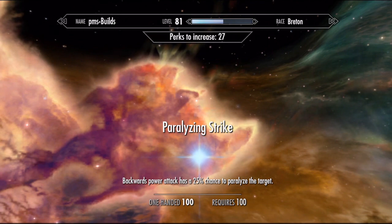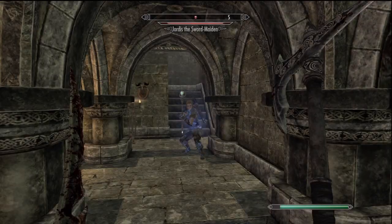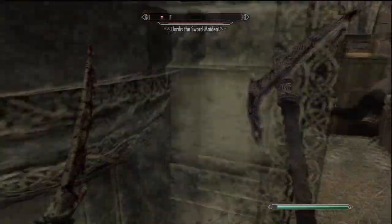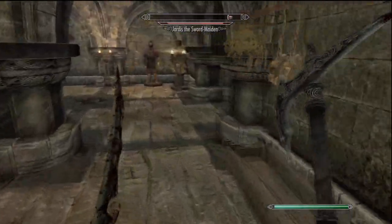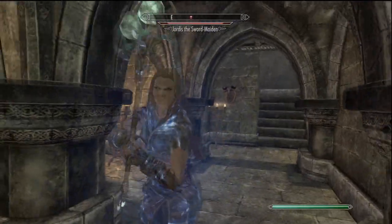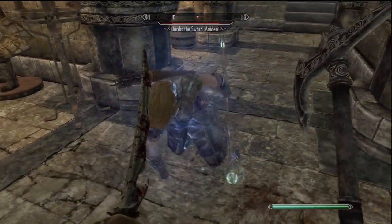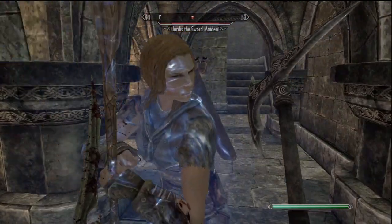Backward power attacks are equally annoying to try to execute with any consistency. They work great to deflect incoming attacks, but in most cases they're not practical. In the few cases you can find an enemy running straight into you, Paralyzing Strike gives you a 25% chance to paralyze the enemy for one second.